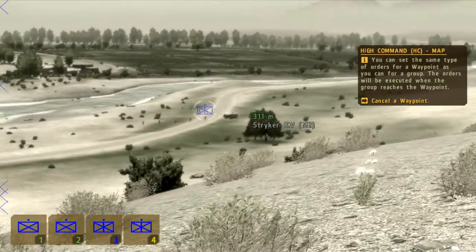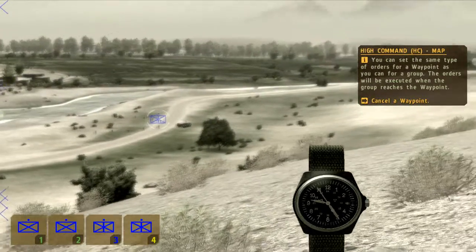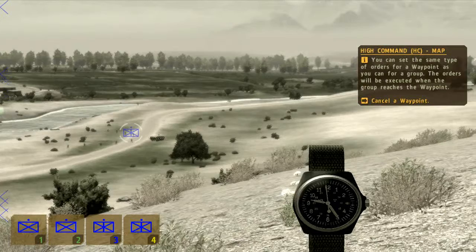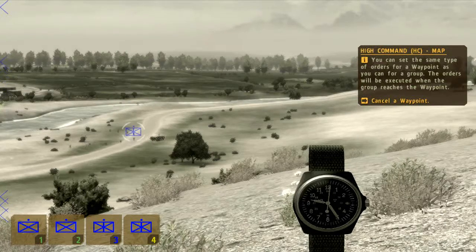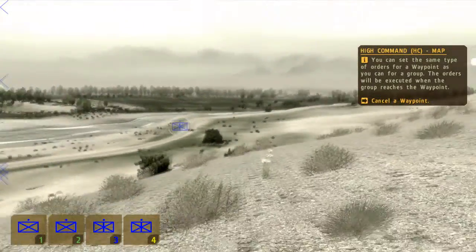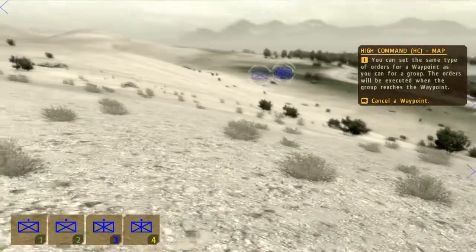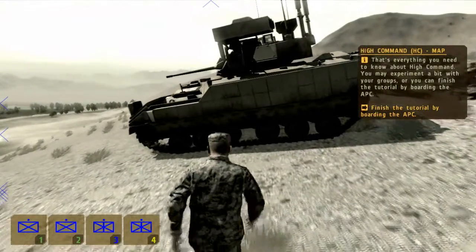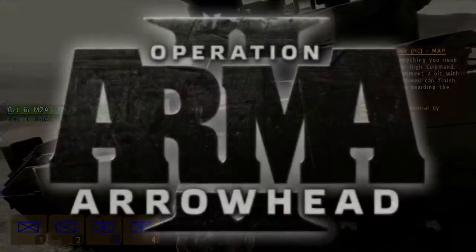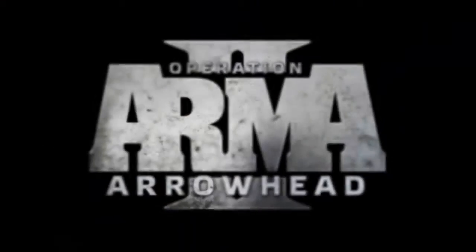As you might imagine, these are some great options for coordinating in advance or synchronising an attack. High Command is a powerful tool which puts you in dynamic control of the entire battlefield situation in real-time strategy, with as much or as little control as you like. Well, that brings us to the end of this tutorial. I hope you'll be a little more confident and comfortable when in command of larger groups of units in ARMA 2 Operation Arrowhead.